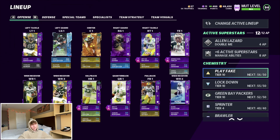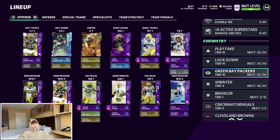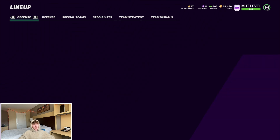Speaking of chemistries: I've got 56 out of 50 Play Fake, 55 out of 50 Lockdown, 52 out of 50 Packers, 40 out of 40 Sprinter, and then 5 out of 15 Brawler.